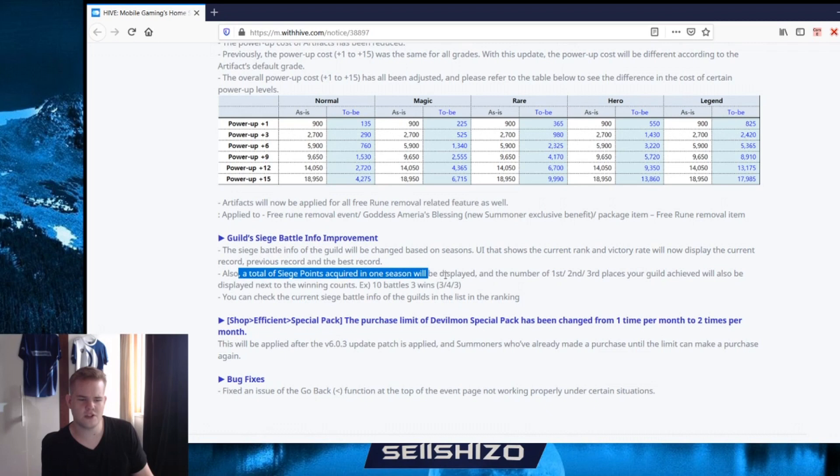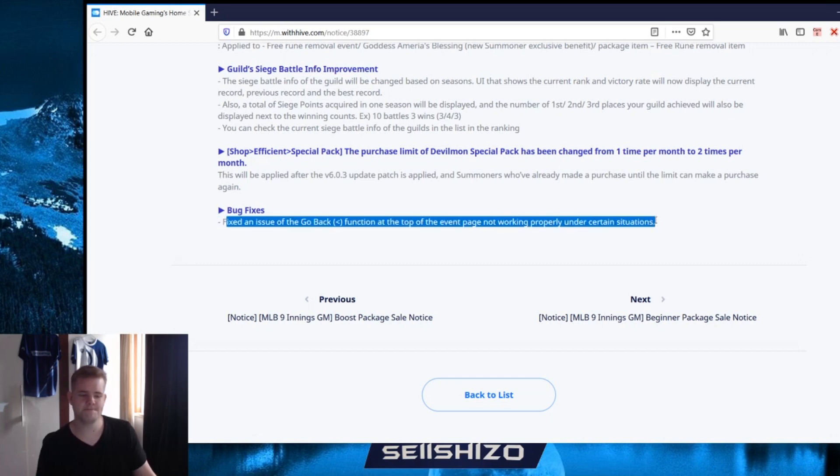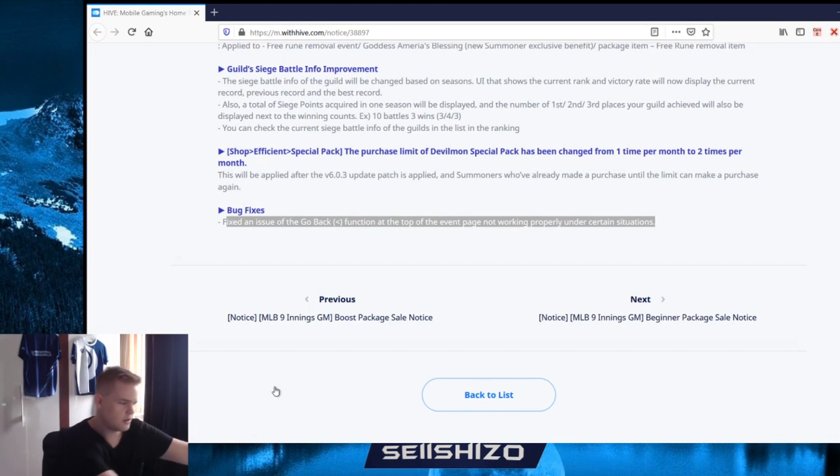Siege battle info will be changed to show the current season UI - the siege points acquired for one season will be displayed as a ranking leaderboard. Special packs limited devil month packs will be changed from once to two times a month. There was a bug fix with the go back function on top of the event page not working in certain cases. Nice patch overall with really cool stuff. The update just hit my phone so let me hook up my phone to the laptop.